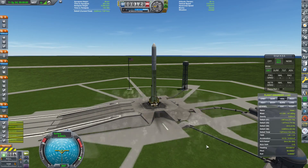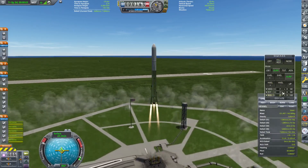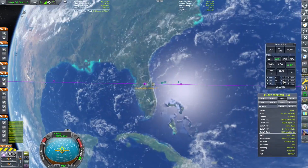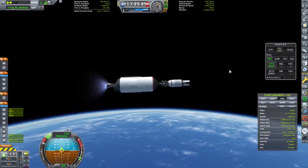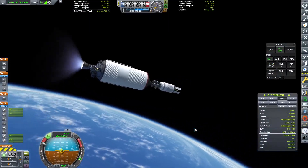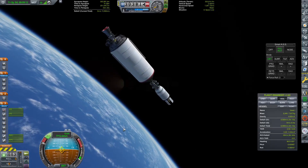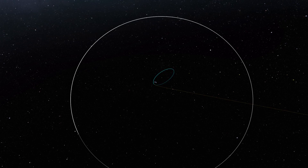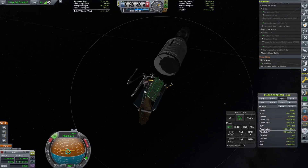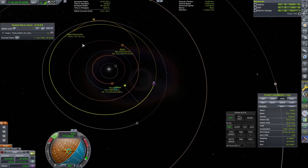It's time to launch the Vesta probe. This probe will visit Vesta, which is a small dwarf planet in between Mars and Jupiter, and will be the furthest we've ever gone from the Sun. The launch went off without a problem and the probe was placed into a nice orbit of the Earth. From there we could light up the engines and shoot the probe out towards Vesta. I then deployed all the solar panels, which are very important for this mission because we're going so far from the Sun.